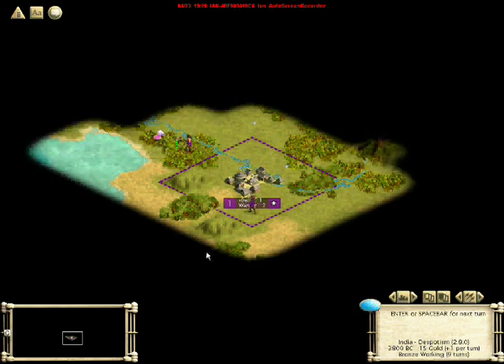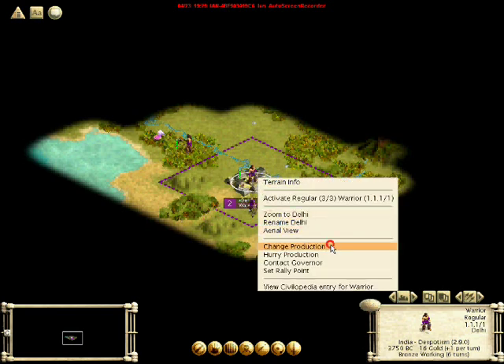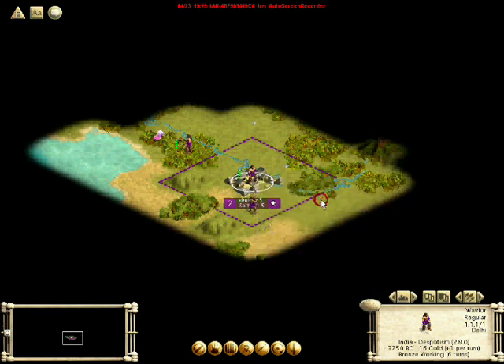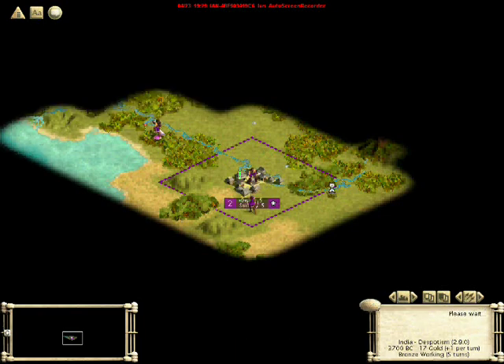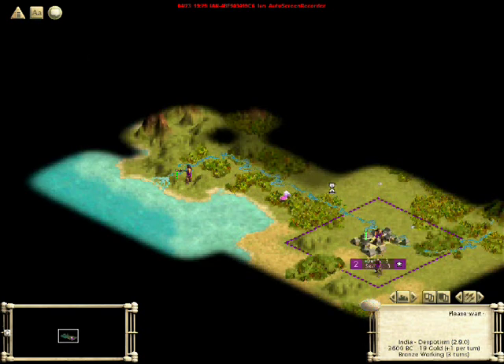There's not too much danger of the city being attacked and we're creating another warrior right now. This second warrior I'm going to have defend the city, because pretty soon I'm going to need him for another purpose. Now I'm going to build a settler next. The name of the game, at least early on, is Exploration and Settlement — so you want to build a settler as soon as you possibly can.